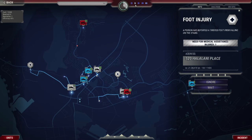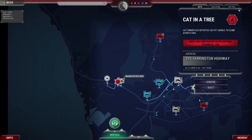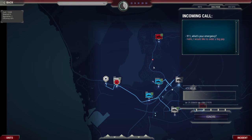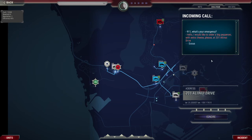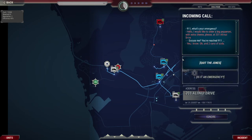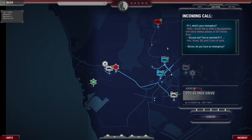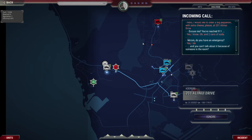Robin speeds up time and a new call comes in: '9-1-1, what's your emergency?' The caller says they'd like to order a big macaroni with extra cheese. Robin immediately recognises this: 'I know what this is — it's the hidden code for a domestic abuse victim to call 9-1-1.' The operator asks 'Ma'am, do you have an emergency?' and the caller confirms yes, but can't speak openly because someone is in the room.